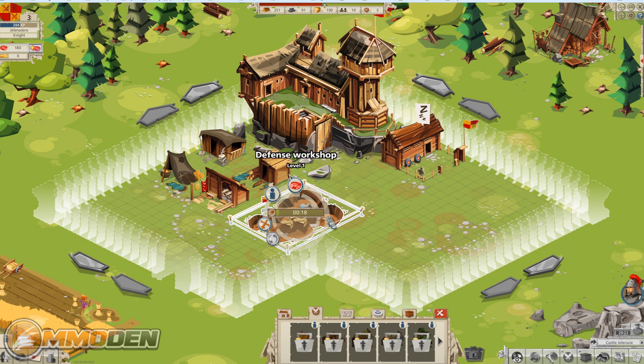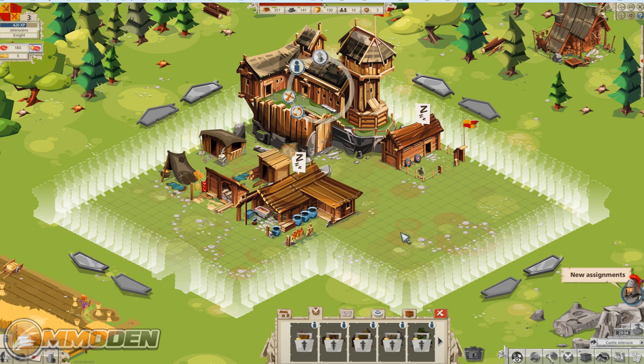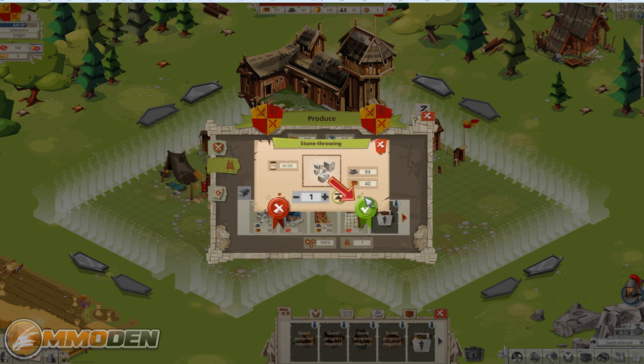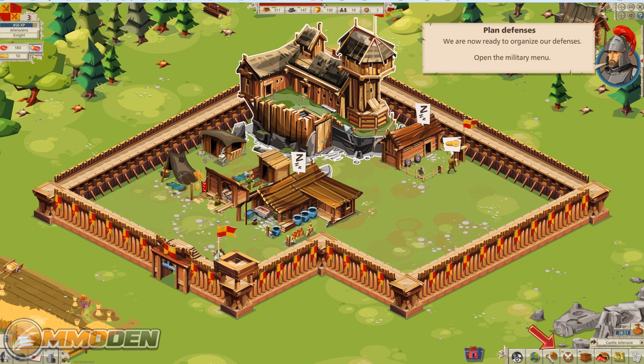We'll drop down a defensive workshop right there, which lets us build defensive items for our walls. We can also look at our keep — after we get the defensive workshop up we should be able to access it. There we go, completed. Now we need to produce stone-throwing weapons — go here, go here, go there, boom boom boom — produce stone throwers, and there we go.